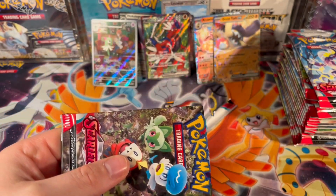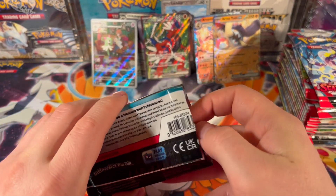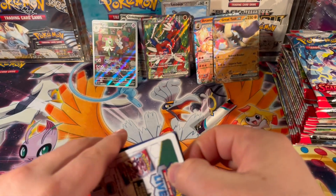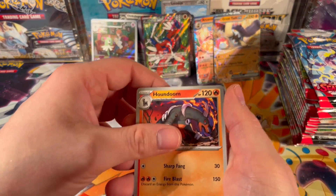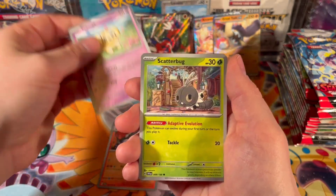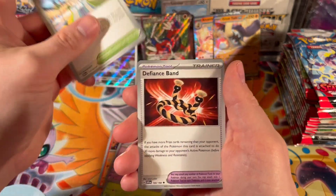Last pack of the first half. So far the first half's been pretty good to us. Three EXs — well, technically four, the fourth is a full art — and a character rare. That's pretty good. No secret rare yet, so we'll see.